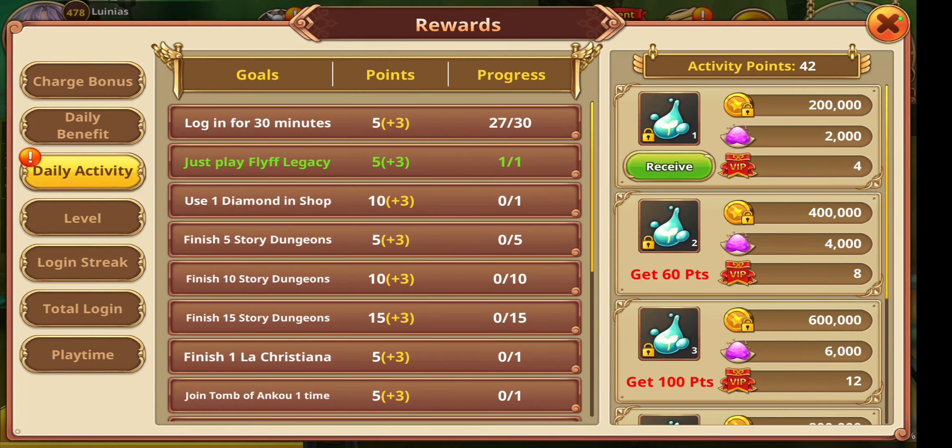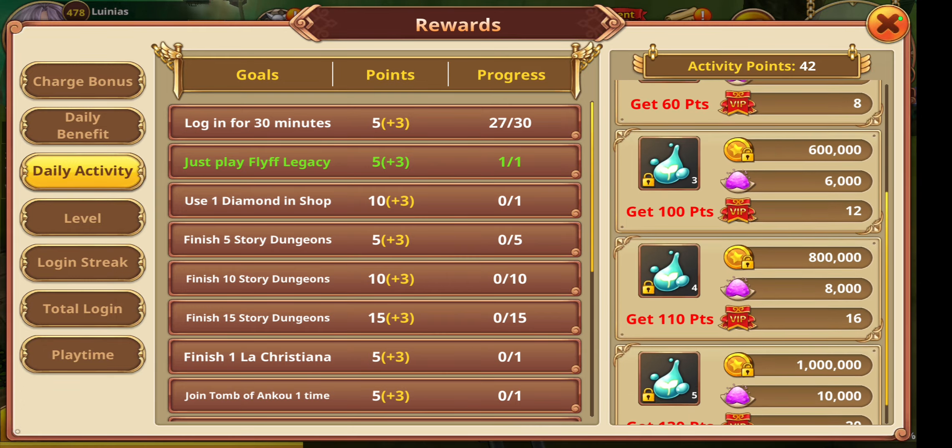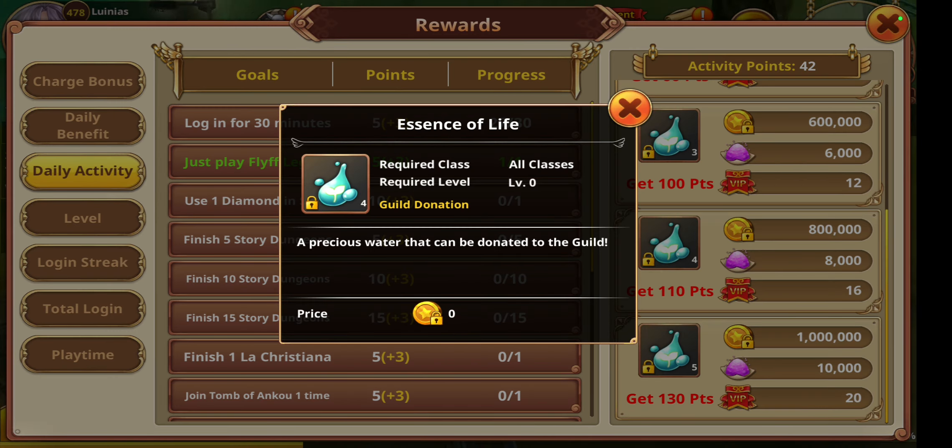I also have daily activity, which gives me points - this also gives me VIP points, as you can see here. Of course I'm VIP 5, so I have at least plus 3 extra points. And these you donate into your guild.